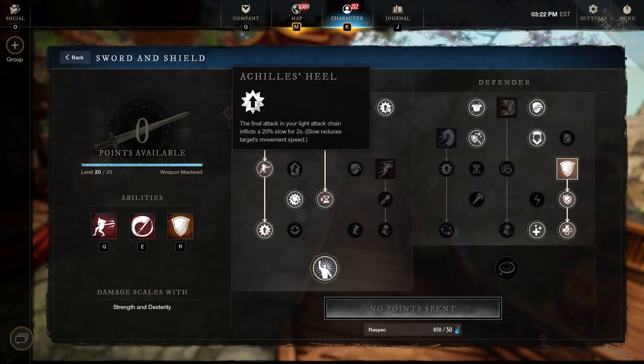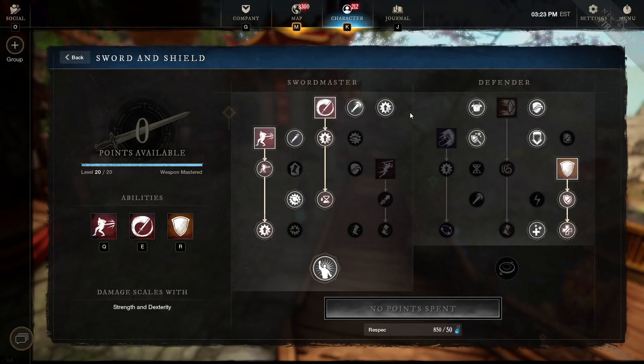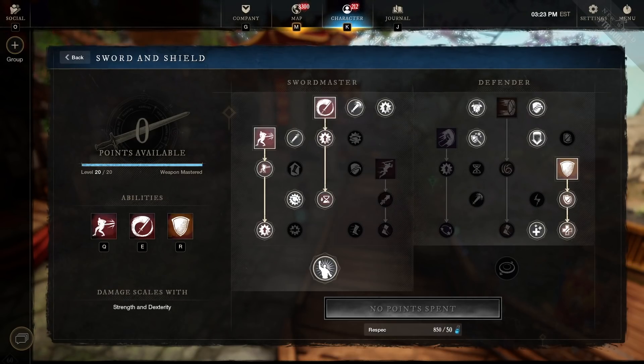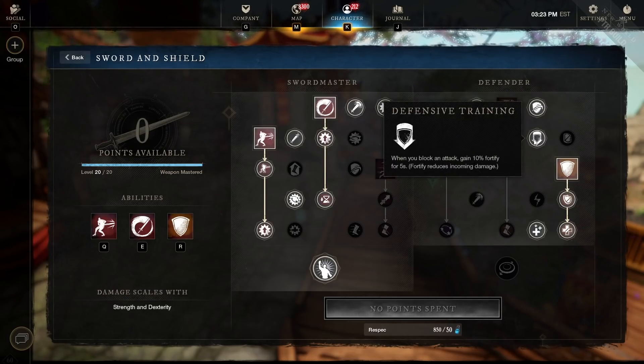The second most important thing is Achilles Heel, which creates slows when you attack. This increases everybody's damage when they proc the Strength attribute bonus, and also benefits our own Opportunist. On the right side tree we have physical and magic damage reduction, plus the ability to block melee and gain Fortify. This is our first source of Fortify at 10% — Fortify stacks up to 50% and that's the goal, including perks from armor and gems.